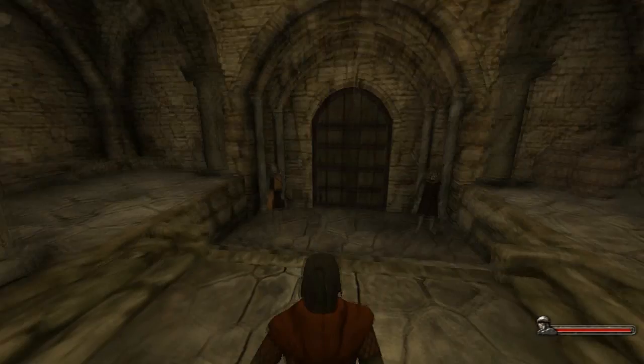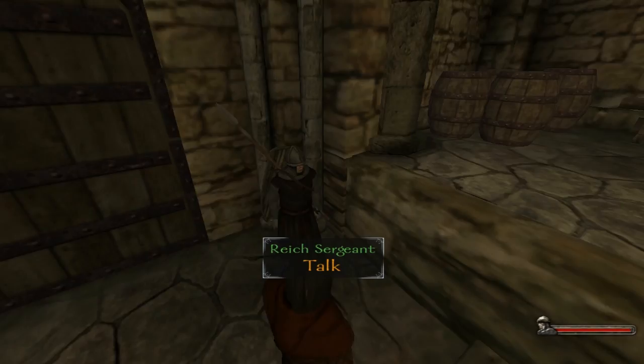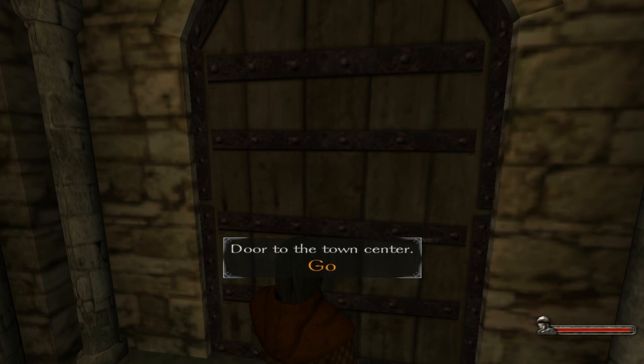Let me show you some of these units. Here we have a Reich Sergeant — he looks very badass. This is some of the most upgraded you can get. Very good armor. They also have another Reich Sergeant — these guys are the same, but they also look badass. Let's leave and go to the town center to show this off a little bit.